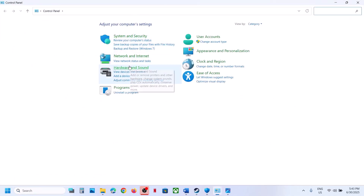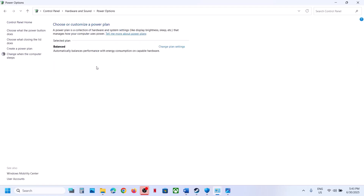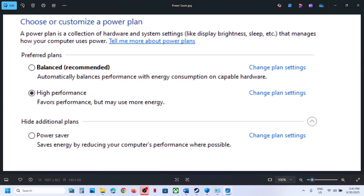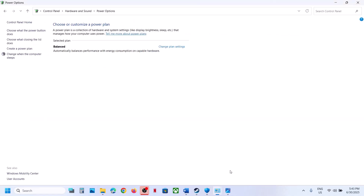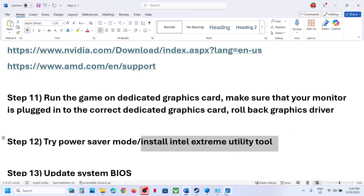Once the game is added to the firewall, launch the game. Also try Power Saver mode — open Control Panel, go to Hardware and Sound, Power Options. You may see Power Saver; select it and check. You can also try Balanced mode and check.